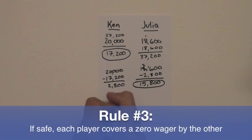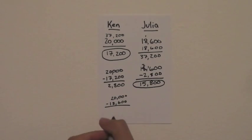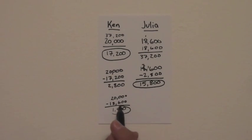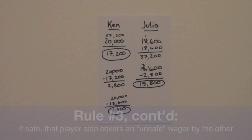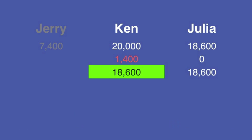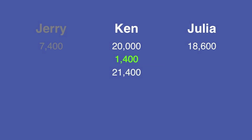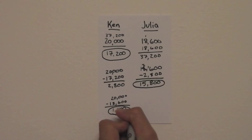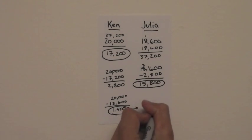Now the difference between these two scores is going to be 1,400, so Julia should wager at least that. But let's remember the continuation of rule number three: it's possible that Ken might make that unsafe wager of 1,400 so that he doesn't fall below Julia's score. If he were to get it right with that wager, he'd have no more than 21,400. To cover that, Julia would need to wager 2,800. That's below her current maximum wager, so 2,800 becomes her new minimum.